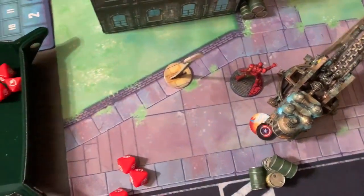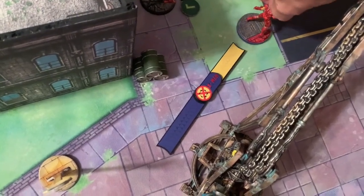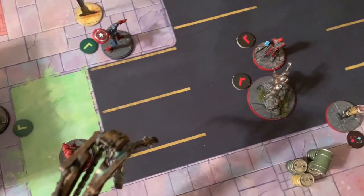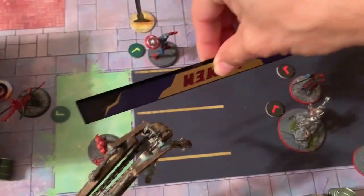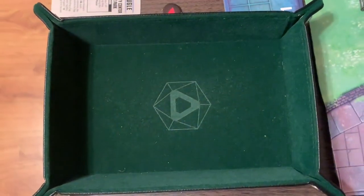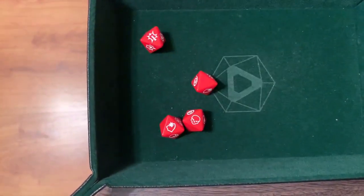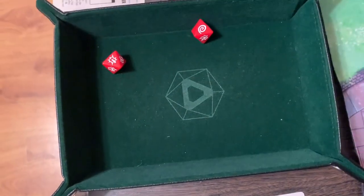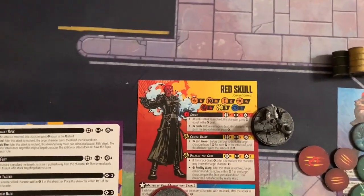Iron Man activates and moves up, then fires Repulsor Blast at Red Skull — a four-die attack at range four. Red Skull can't use Masters of Evil to block (only one power, costs two). Iron Man rolls a crit and two hits, totalling three. Red Skull rolls four defense dice and gets nothing — Red Skull is dazed!